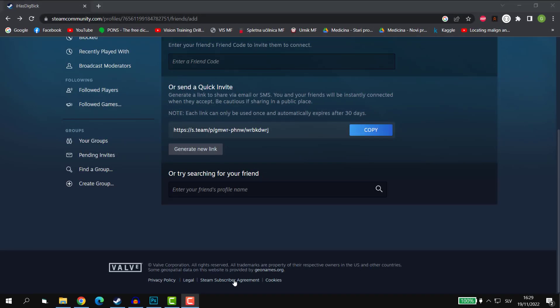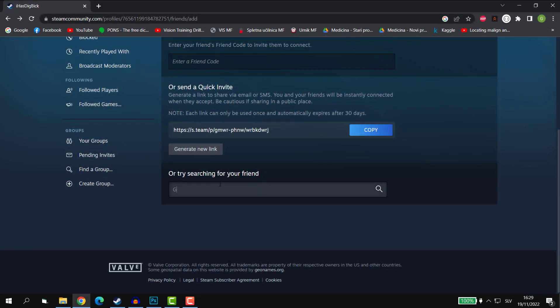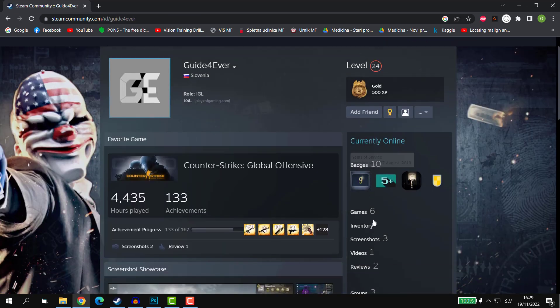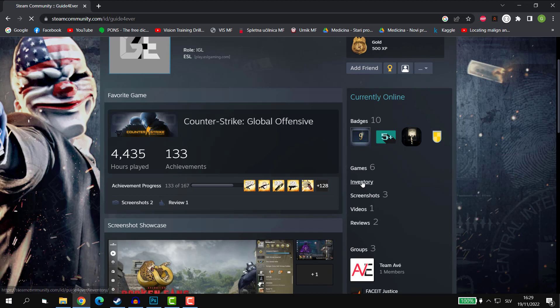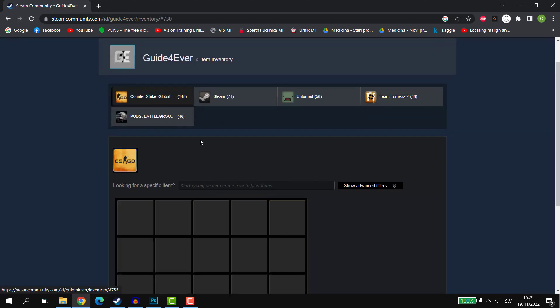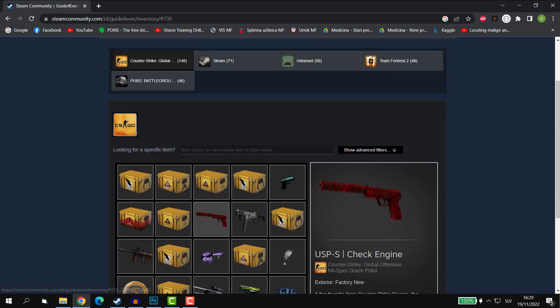Today I'll show you how to make your inventory private on Steam. To demonstrate this, I will be using two accounts. From my alt account, I will navigate to my main account, and as you can see, the inventory on my main account is public since we can see all the items.